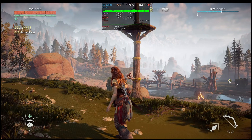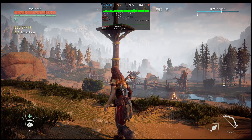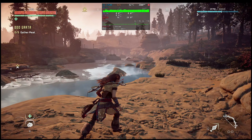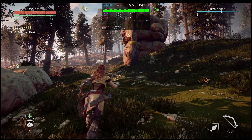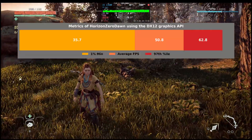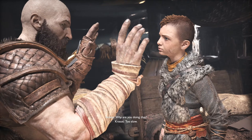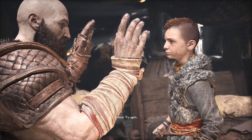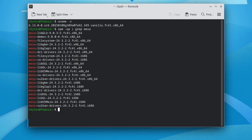In my last video, we took a look at Horizon Zero Dawn on the Intel Arc B580 on Linux. The visuals were so bad, I was afraid of showing footage out of fear it could induce a seizure. So of course, in this video, I'm going to test some more PlayStation to PC ports using the B580 on Linux — specifically God of War and Death Stranding. This is my first video where I'll be testing on Fedora Linux.